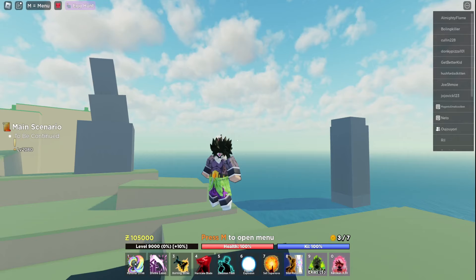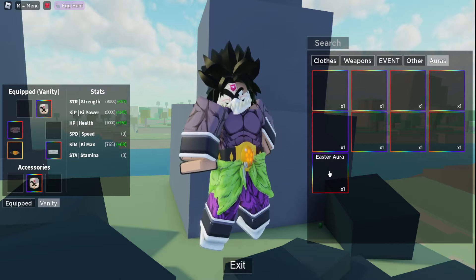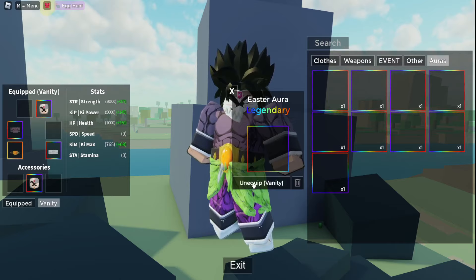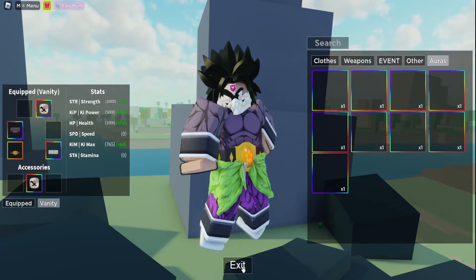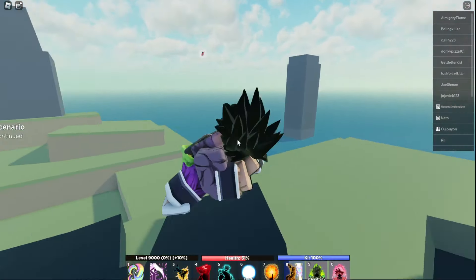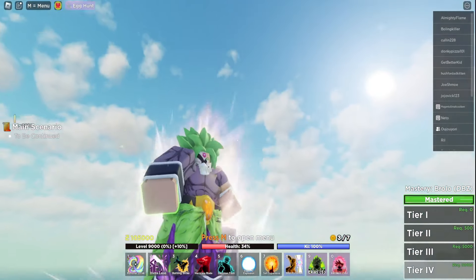Let me go ahead and show you guys what the aura looks like, because I know you clicked on this video to see what the prize looks like. If we head into our inventory and go down here, this is the Easter aura. Let's equip that as a vanity — we don't want to replace our DBZ Broly aura because that aura is insane. Now let's go ahead and transform and see what it looks like.